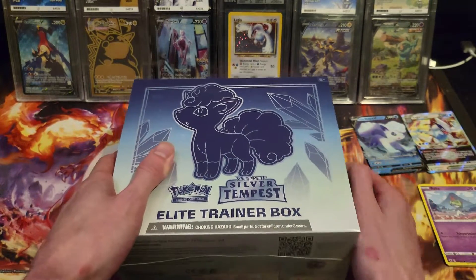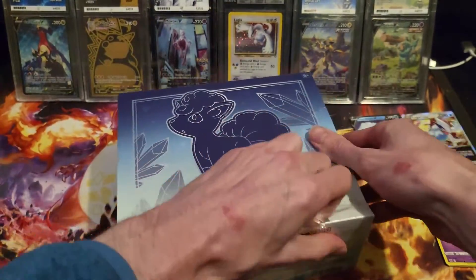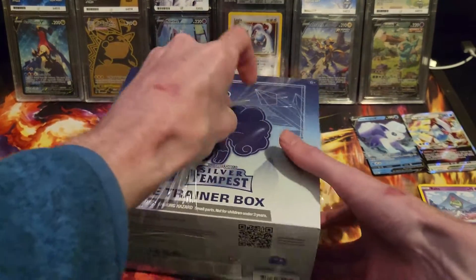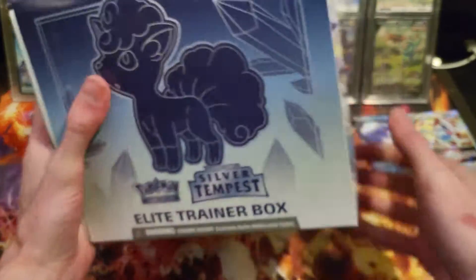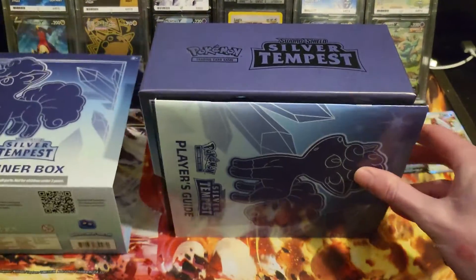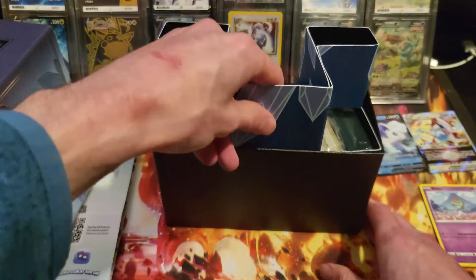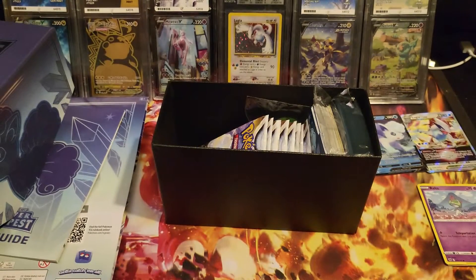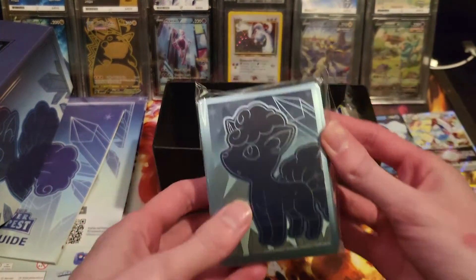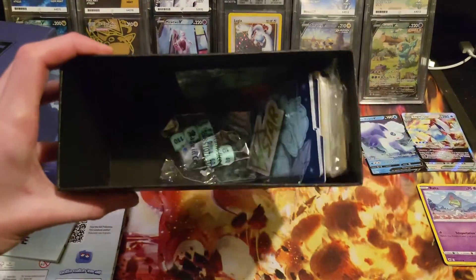I'll try not to take too long with this — I just want to get to the packs. There's no promo in this unfortunately. I've also noticed that the sleeves are different if you get the Pokémon Center version: in this version the sleeves have Alolan Vulpix on them, whereas the Pokémon Center version has blue gear. Which is cool but equally annoying if you can't get hold of it. All the icicles and stuff — let's have a look at the sleeves. Yeah, they've got Alolan Vulpix. Not complaining, I like Alolan Vulpix.